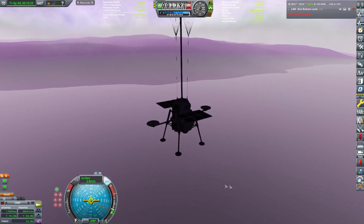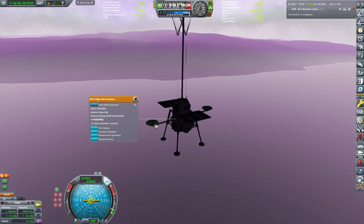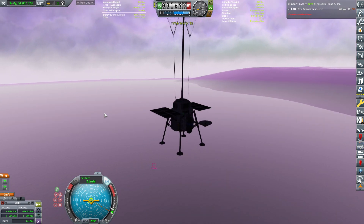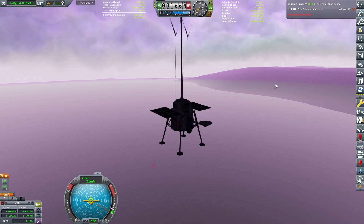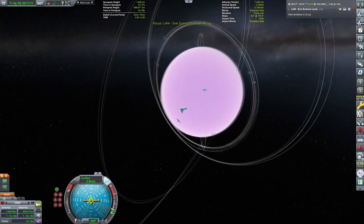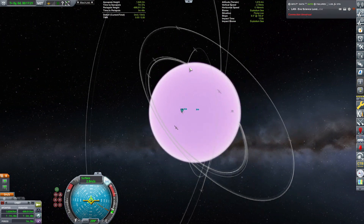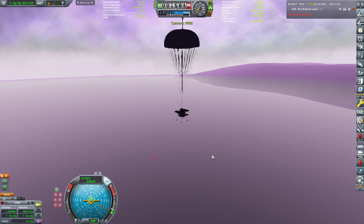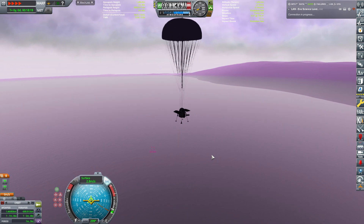Why don't we have any connection? Connection in progress... timeout. DSN connected... no signal strength. I'm confused — did I miss anything? I'll disable and re-enable the SAS. Now I understand: the relay is obscured by the planet's atmosphere. If I accelerate a little bit, we should hopefully regain the connection soon enough. That wasn't part of the plan, but hopefully it will still be okay — once the main relay comes into view.